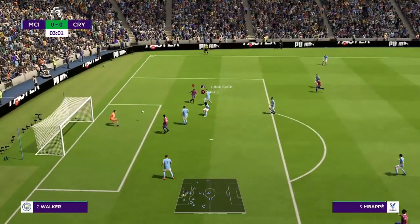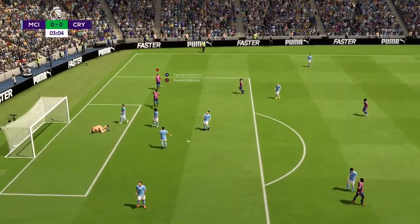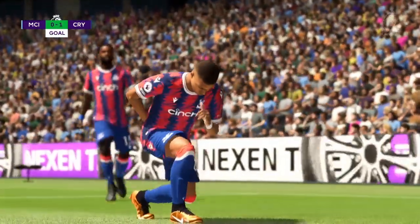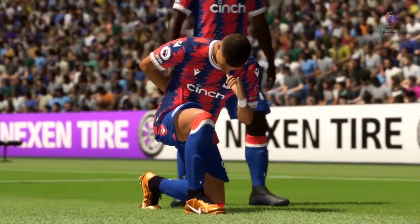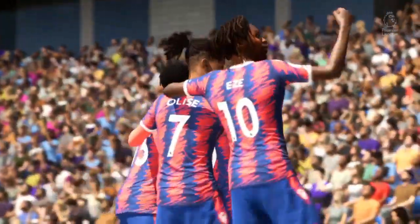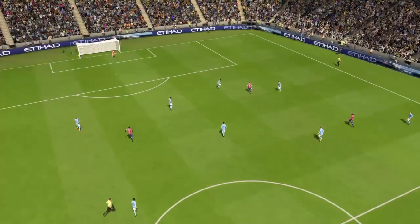Now you can ball out with Kylian Mbappe, Wilfred Zaha, Olise, Eze — all of the cold ballers that play for Crystal Palace — just for 7.7 million just to get Mbappe. Obviously don't do this if you want to take the game seriously.